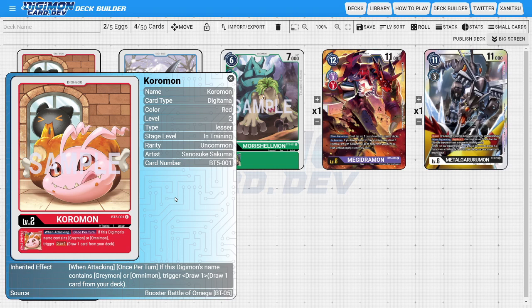The big thing that Red has been lacking is card draw, and having a Digitama that gives additional card draw is going to be really good. This card is going to be really good for not only Omnimon Turbo decks, but also for Greymon-themed decks. So anything using Greymon can use this card, and drawing cards is exactly what Red really needed.